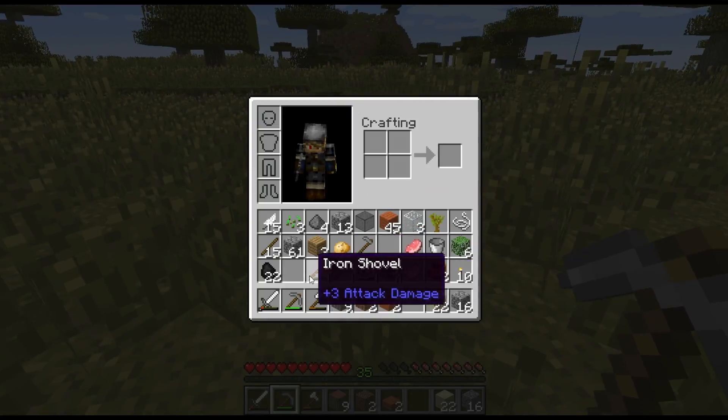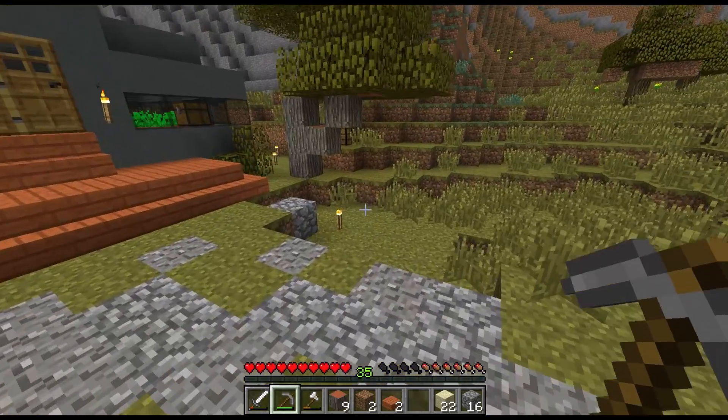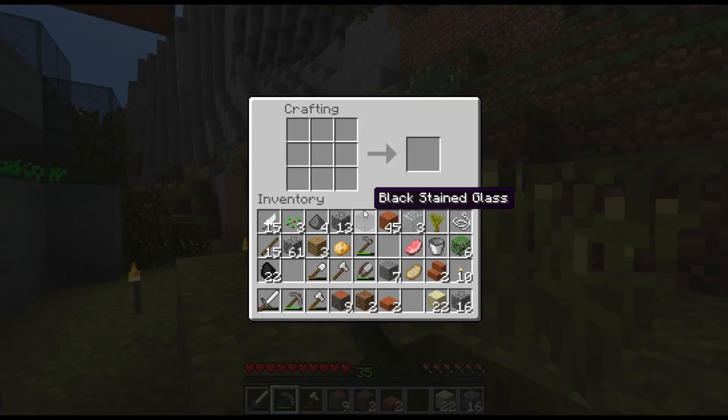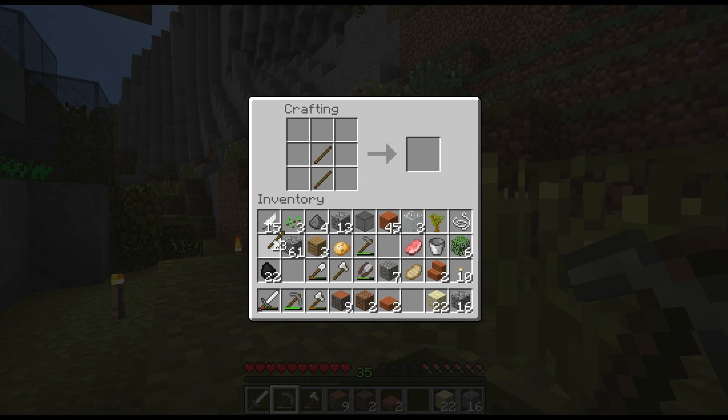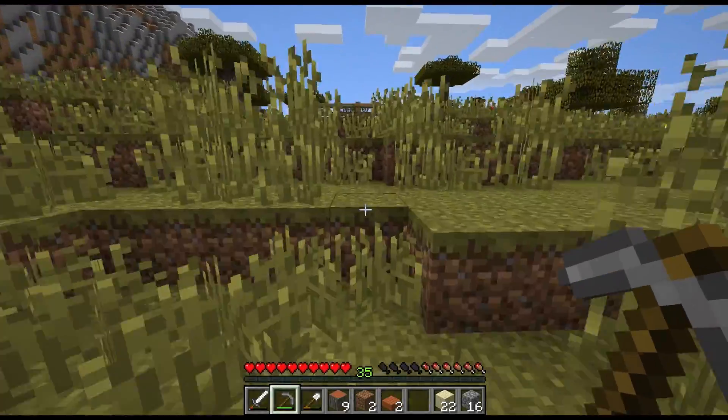I need a shovel. I'm going to need another shovel — we're going diving. I think gray may look okay. Let's see if I can get some clay at the bottom of this river over here.